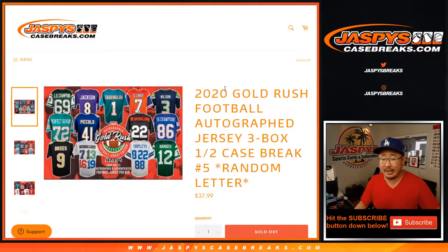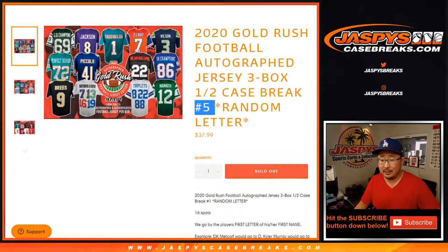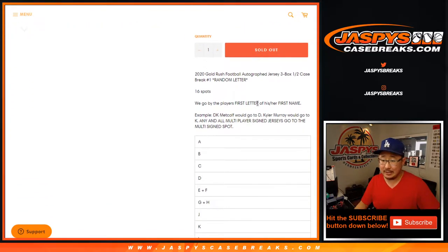Hi everyone, Joe from JaspiesCaseBreaks.com coming at you with 2020 Gold Rush Autograph Football jerseys. This is a three box, half case break, random letter break, number five from JaspiesCaseBreaks.com.